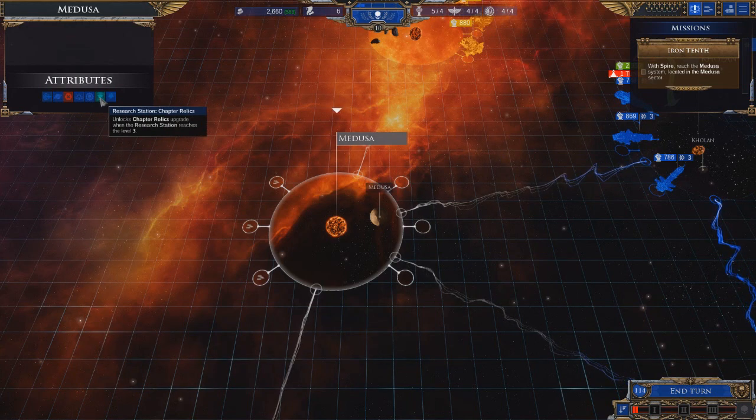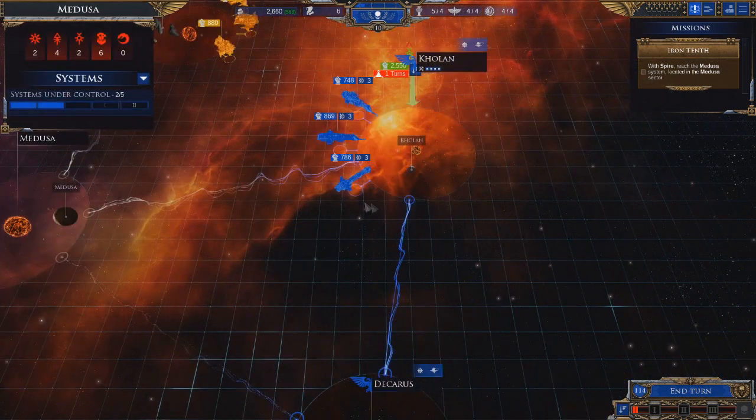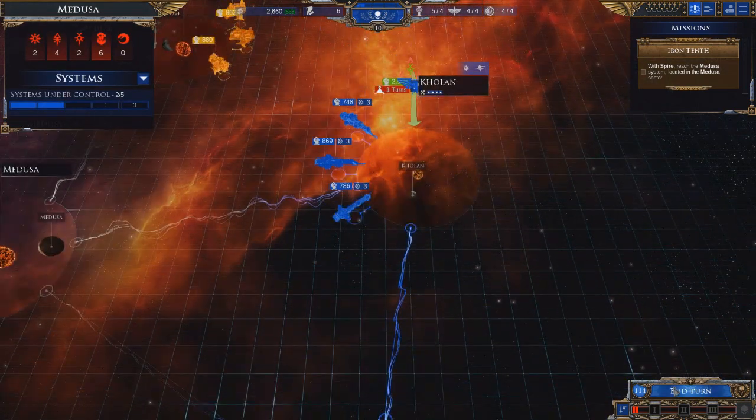We'll see - if this goes well, we might use these two fleets and push them into Medusa and then go ahead and fortify the hell out of it because it has strategic position. That unlocks the chapter elix upgrade - cool. Let's end the turn and see how this attack goes from the Necrons.